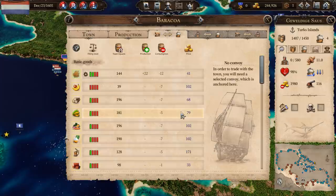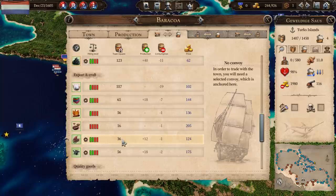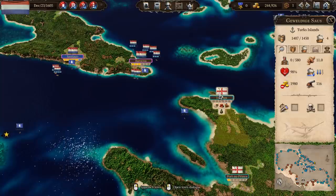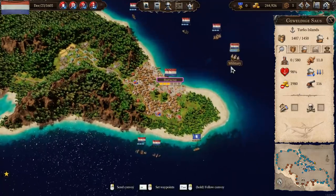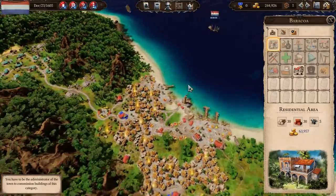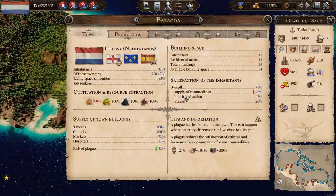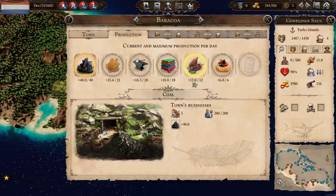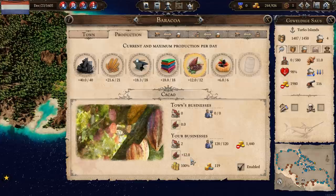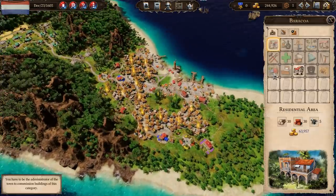Barracoa — do you have a lot of anything that we could ship? Coffee, you're producing cocoa but not that much. I think we need to improve it, increase our cocoa production. So have a look at Barracoa — how much are we even producing? We're producing like 12, which is not a whole hell of a lot. Yeah, let's improve that production.